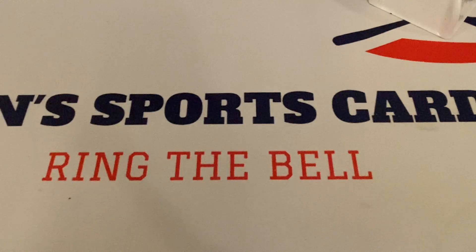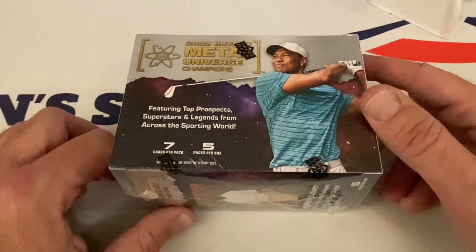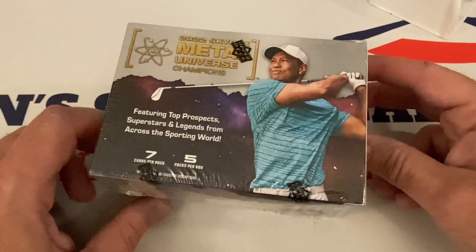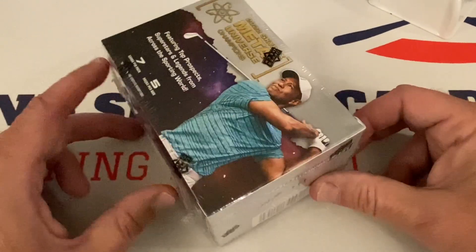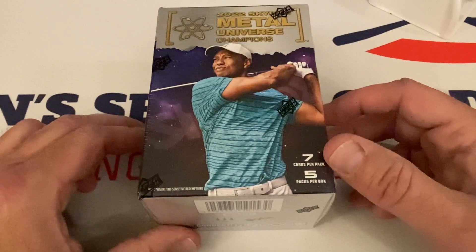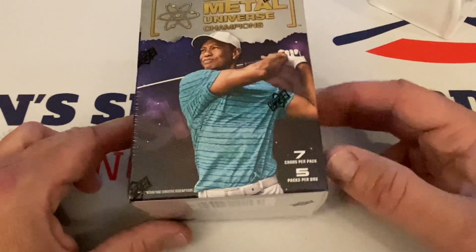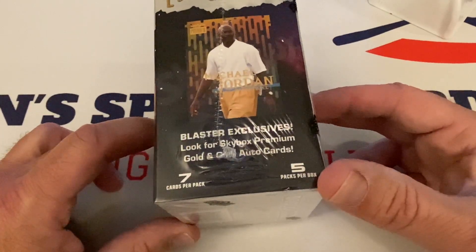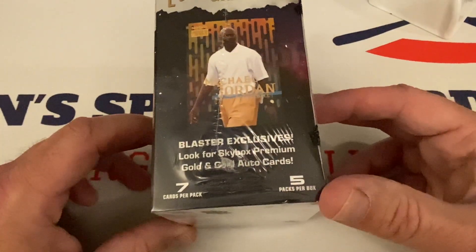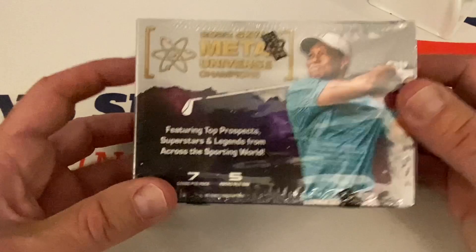What's up everybody, it's John from Sports Coach Club coming at you with a brand new video. Another new product we're showcasing today — this came out about a couple months ago. This is 2022 Skybox Metal Universe, an Upper Deck product. There is Tiger Woods on the front of the box. Metal Universe Champions, seven cards per pack, five packs per box.